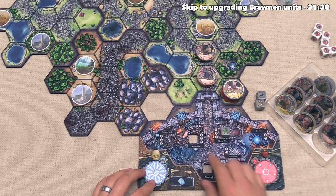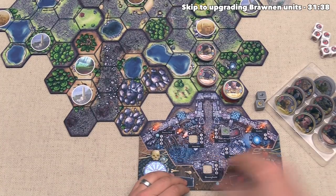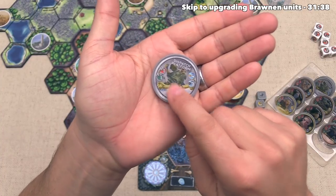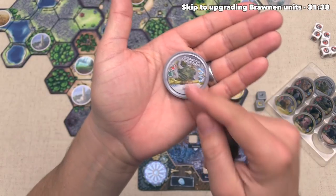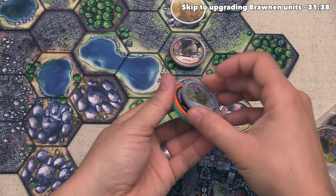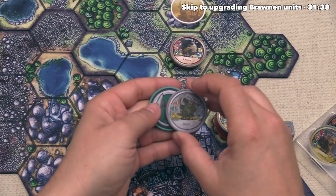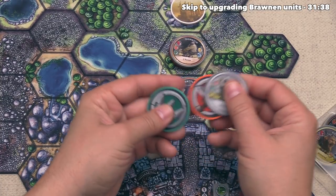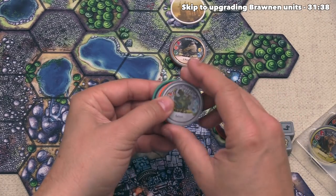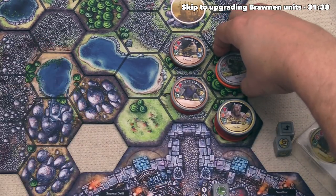Now let's do our start of turn actions. We have six source available, so let's take one of these tokens and do a limited build — let's build a dispatch platform. It comes into play with a single damage upgrade and a single range upgrade, giving it a range of two. Down here it has a splash attack, which means you can optionally do one damage to all adjacent units when you attack, whether friendly or not. Let's spend four source, bringing us down to two, and put the appropriate number of upgrade tokens underneath it. When units attack spires and deal one or more damage, the spire simply loses its bottom upgrade, so the order in which we put these down here is important. We'll set it up so the dispatch platform continues to do damage even after taking a hit, at the cost of losing some range first.